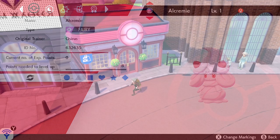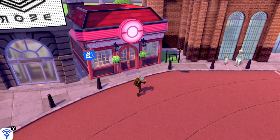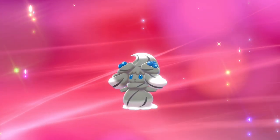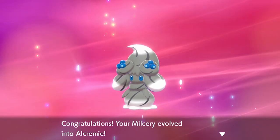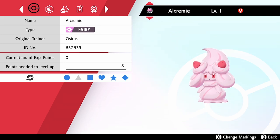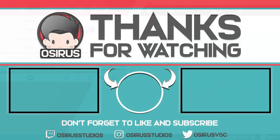To end the video, we're going to evolve our shiny Milcery to see what shiny Alcremie looks like. I actually reset the game a few times to see the different shiny forms — they all pretty much look the same other than what sweet they're holding. The shiny version has that gray running through it, which is cool. I hope you enjoyed and found this useful — drop a like, subscribe for more Pokémon content, and I'll see you in the next one. Take care and bye-bye!